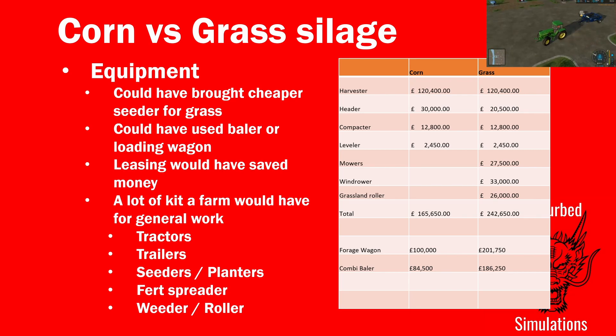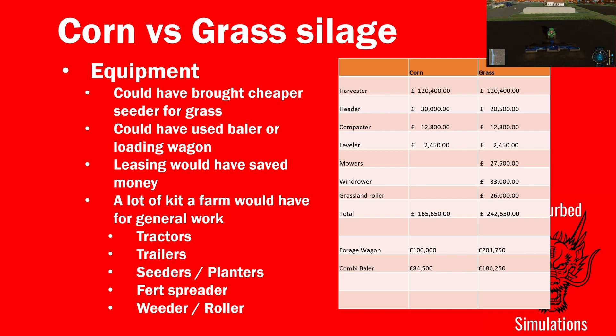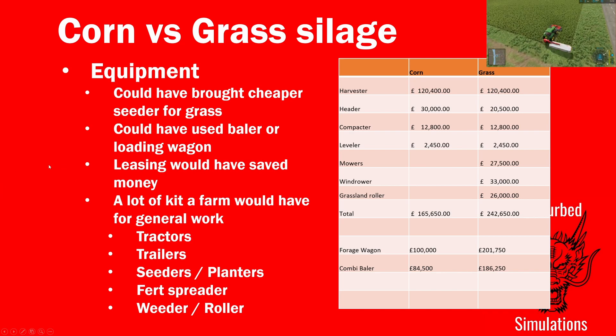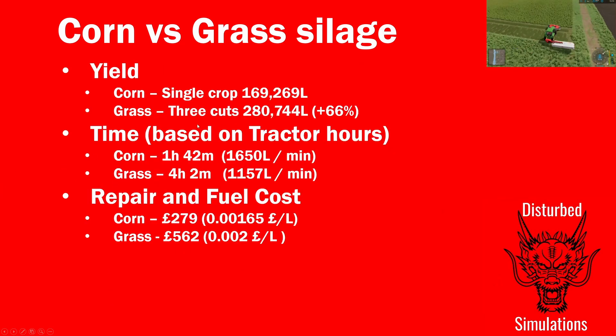If you take out the grassland roller you're down to about 175,000. A combi baler is around 84,000, bringing it to about 186,000, and removing the grassland roller makes them roughly the same. There are lots of options on equipment cost — grass can cost more, but corn can too if you go for a bigger forage harvester. The numbers are there for you to think about.